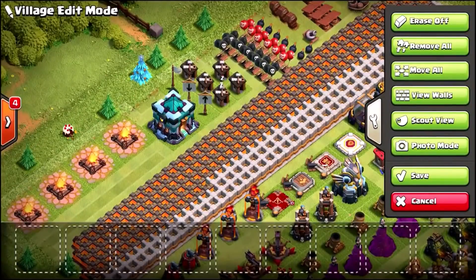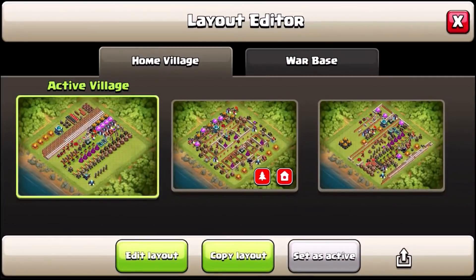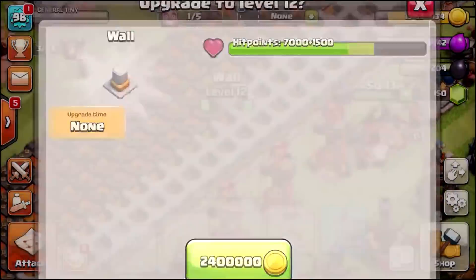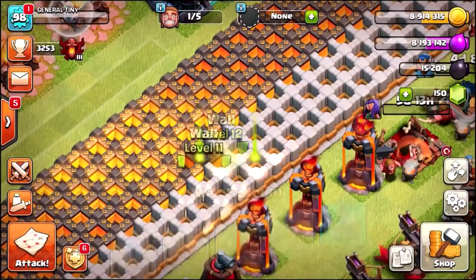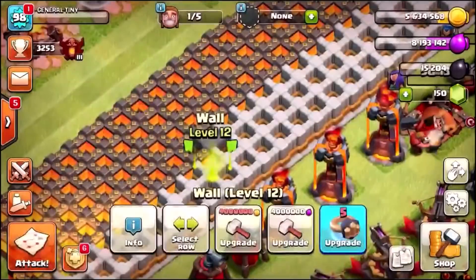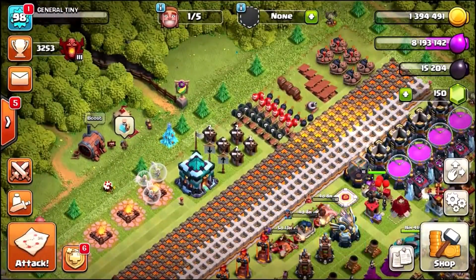Let's quickly check how many walls we've done — 113. So let's drop some gold on this, some gold bombs, and let's upgrade some more of these walls. We're going to try and get all the way to the end of this line — maybe by tomorrow. Right now we can only do a couple, actually we can do quite a few — another two at least. In total we just upgraded like seven walls, so that's not actually that bad.